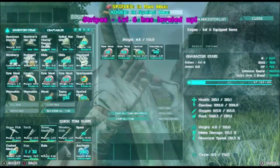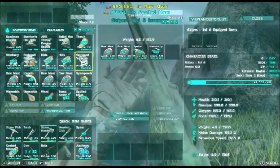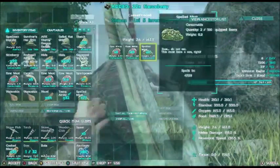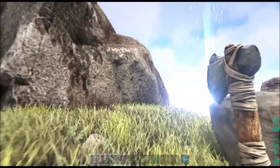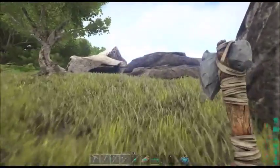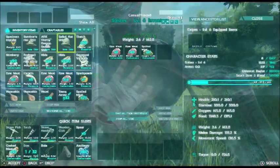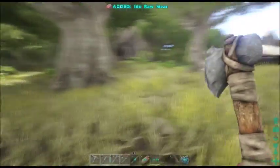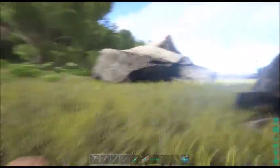I'm leveling up Stripes in weight only, so that when we get a saddle for her she can transport stuff between herbivore island and the mainland. We need some meat as well and she has most of the meat. Let's just take this. Okay, so let's go find out where those Carnos are.